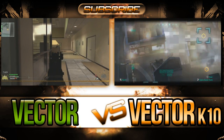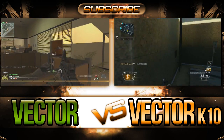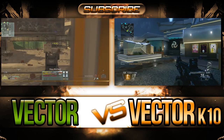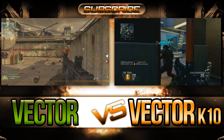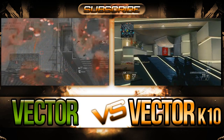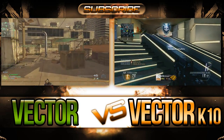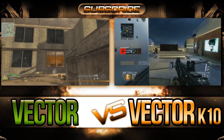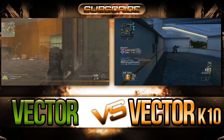On the other end, the Vector K10 from Black Ops 2 has 36 rounds, 48 with the extended clip — a couple more bullets. Unlocked at level 16, so you have to work a little harder. Starting ammo was 36 plus 108, maximum ammo was 36 plus 288 in multiplayer — a lot more ammunition. Reload time was 1.9 seconds normal, 2.62 seconds empty — quicker than the MW2 version. Rate of fire was 937 rounds per minute, or 1,250 burst with select fire. Recoil was medium-low.